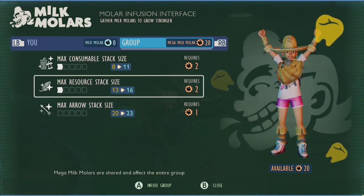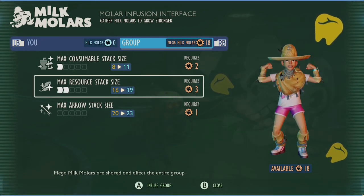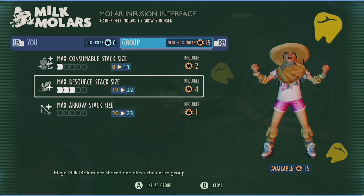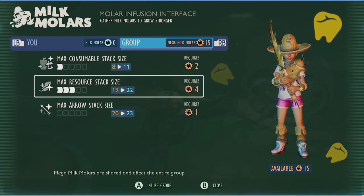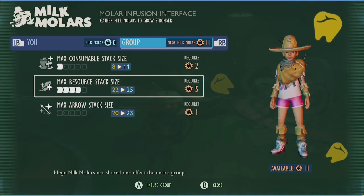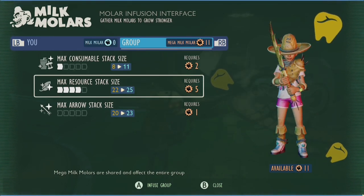Mega milk molars will boost the stack size of specific items in your inventory and focus primarily on three main categories. Consumables, which deals with food and healing items such as smoothies, jerky, and bandages.